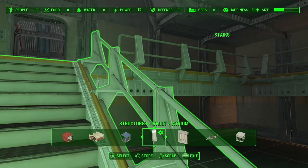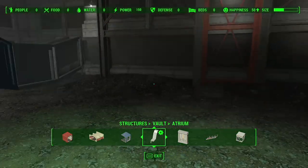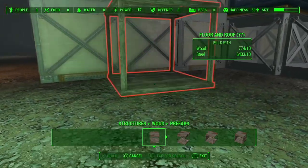Alright, with that out of the way, let's teach you how to light the roof. Come outside, and the first thing you need to do is find this wooden prefab — Floor and Roof.